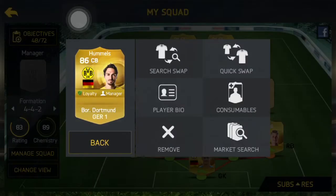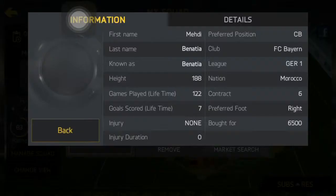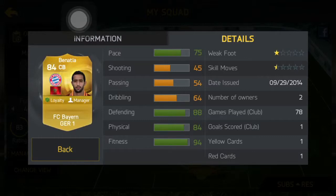Next up, next to him, we have someone from Bayern — Ben Nisha. Ben Nisha is quite cheap at 6,500. His pace is 75, and his defending is 88, which is acceptable and quite good for a world class team.